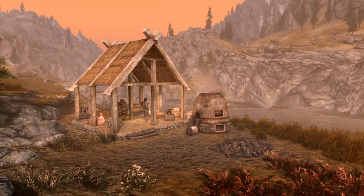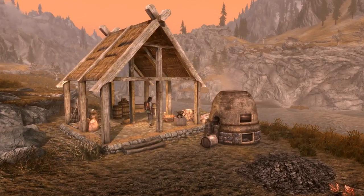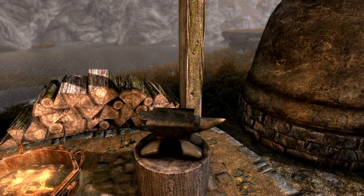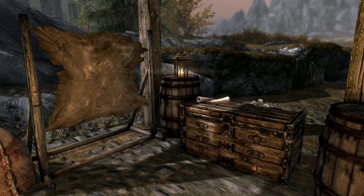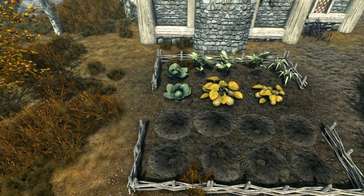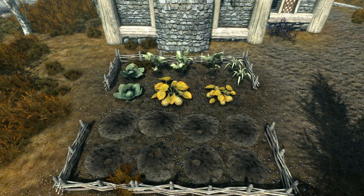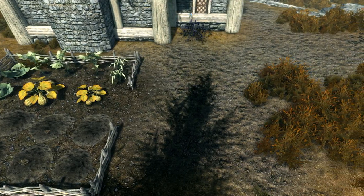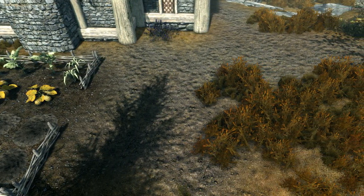If we take a look outside, we have the blacksmith area with all the usual stuff: a smelter, an anvil, a workbench, a tanning rack, and a grinding wheel. It also comes with a chest for your smithing supplies and a strong box for your smithing gear and potions — everything you need. The chest and strong box are safe storage as far as I can tell, though I can't guarantee the same for the barrels. Situated just behind the property we have a small vegetable garden with three potato plants, two cabbages, two gourds, and two leeks, plus eight open planters which you can put whatever you like in — great for alchemy.